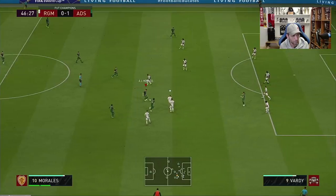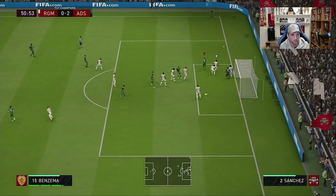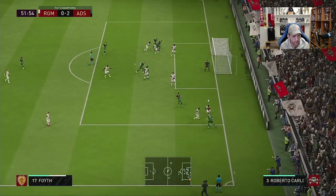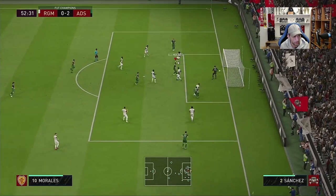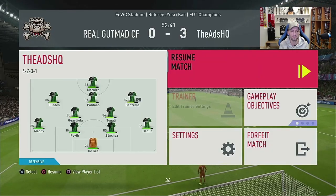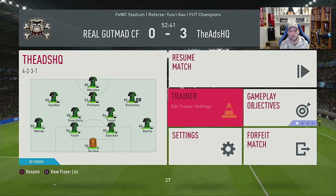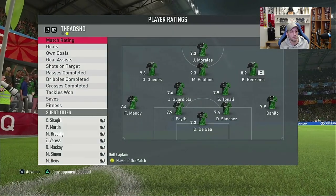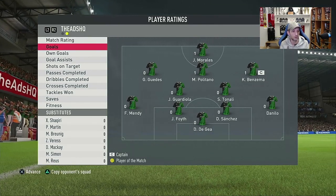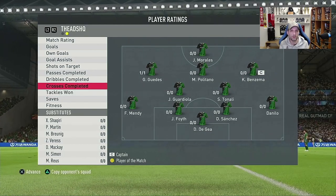Into the second half - Foyth gets forward and even does some business in attack. We end up getting a rage quit on our second game. Foyth has the highest rating again as a defender, with 3-on-4 passes, 3-on-3 dribbles and 1-on-3 tackles won. I think that's another excellent performance by Foyth - the failed tackle stats don't reflect what I actually saw in game.